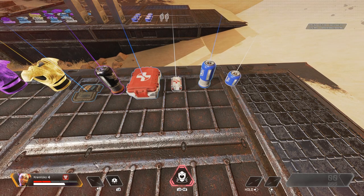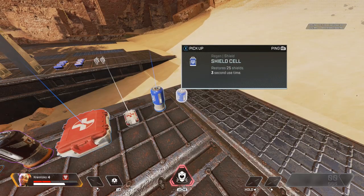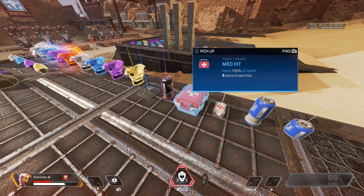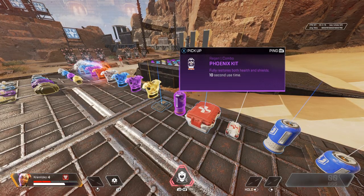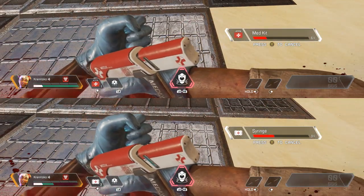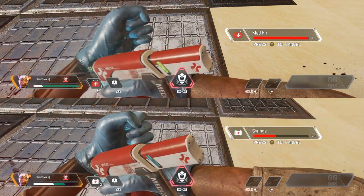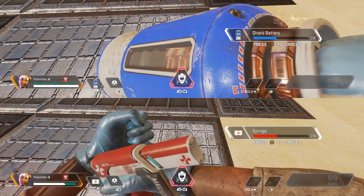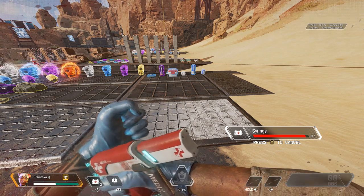When damaged, you're going to want to use health items. Health items include syringes which heal 25 body damage, a shield cell which heals 25 shield damage, a med kit which heals all of your body damage, a shield battery which heals all of your shield damage, and a phoenix kit which heals all of your body and shield damage at the same time. Using a single syringe or shield cell takes less time than an entire battery or med kit. However, depending on how much health you've lost, it may take less time to use a med kit than a bunch of syringes. If you have a level 4 body shield, this allows you to get double the effectiveness from syringes and shield cells.